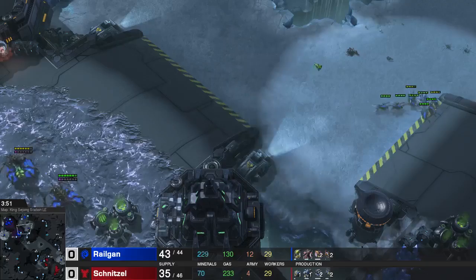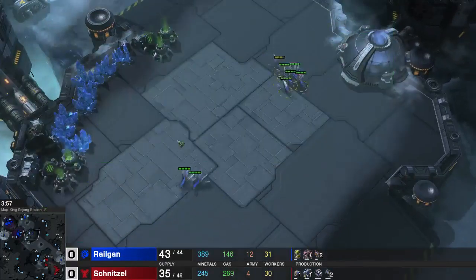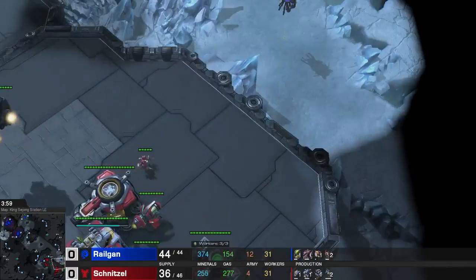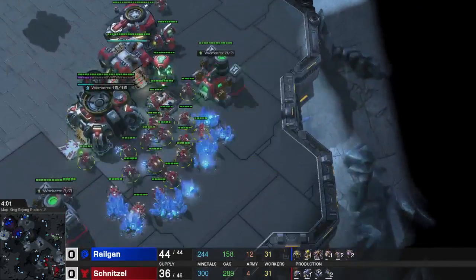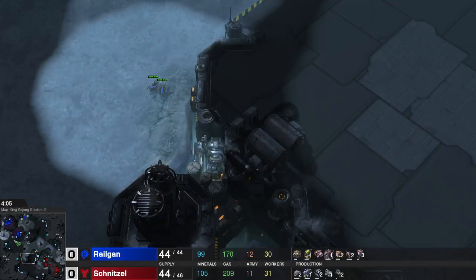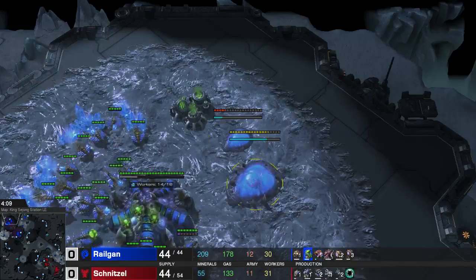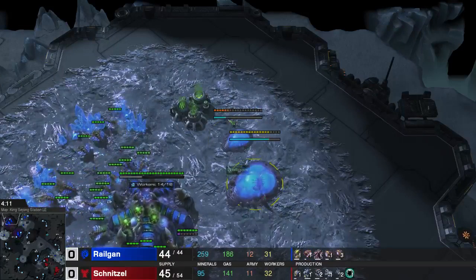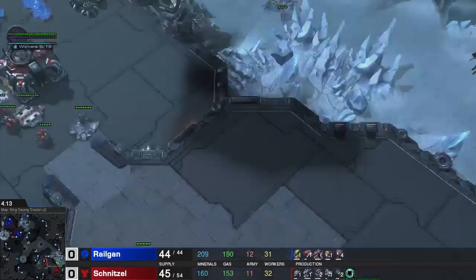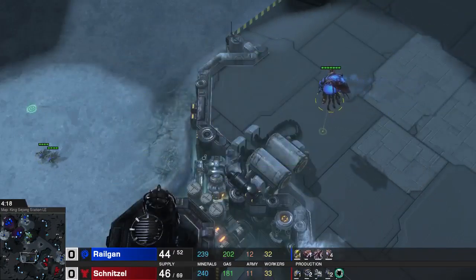I managed to clean the Reapers and now I have 8 Zerglings on the map. I will drop 8 Zerglings into his main base and 4 Zerglings in the form of Banelings into his natural. At around supply 340-330 I got the Baneling Nest.